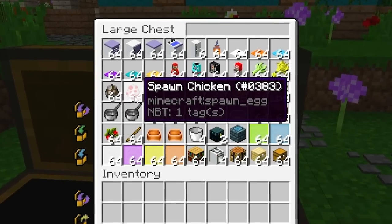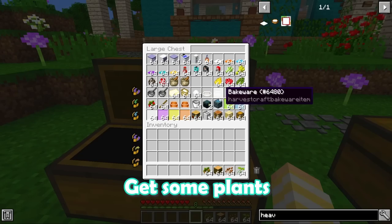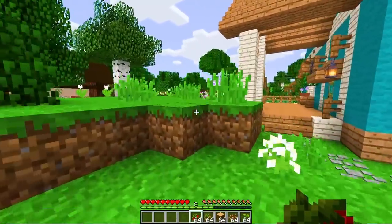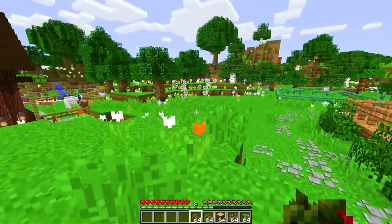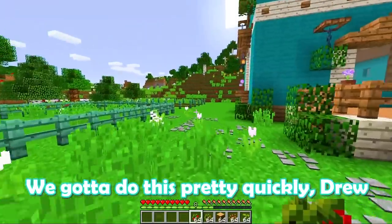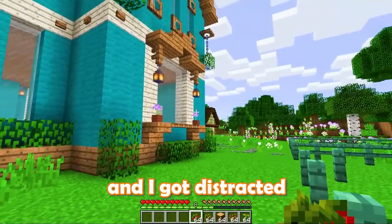So we have some cows and chickies. We got some stuff we need to plant. Get to planting! Don't forget your little eggies. We got to go back here and get everything going. We got to do this pretty quickly. I saw an arcade machine and I got distracted.